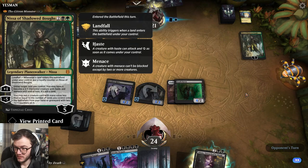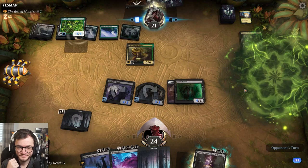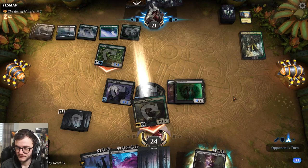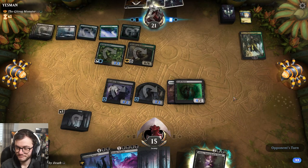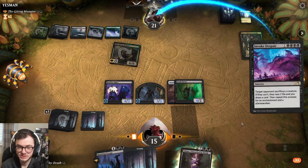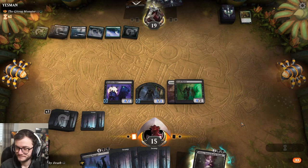I can't remember what this planeswalker does - you may put a creature card... okay that's fine. We will protect our home. I won't block, I don't mind taking damage. We don't even care about Nissa because we want to cast Invoke Despair. Here we go - welcome to standard! Bang, get in!